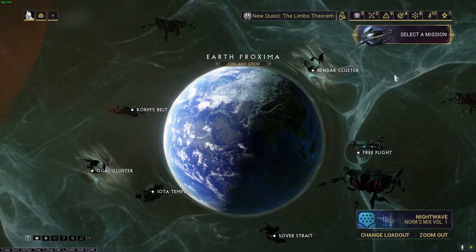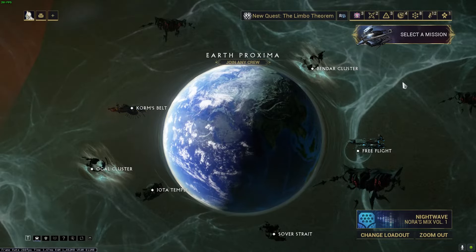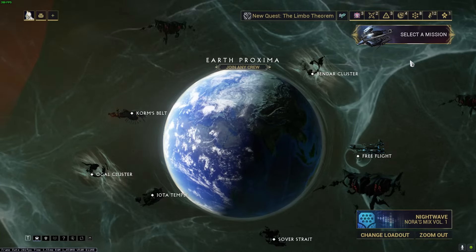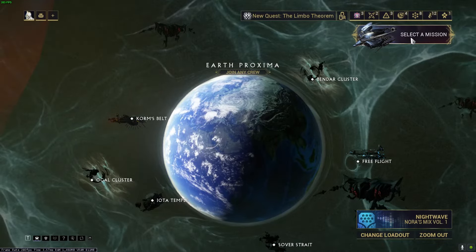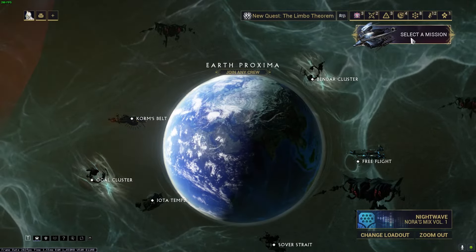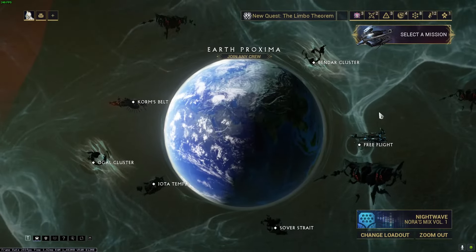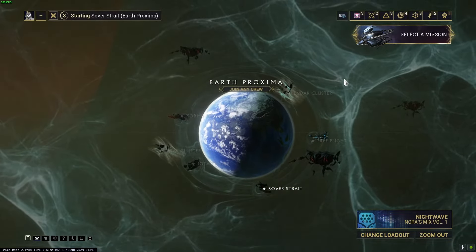Basically, when you go into Railjack, Cephalon Cy gives you one right away and it's equipped to the first empty gear wheel spot you have. I've moved mine since then because I've played with my gear wheel, and it's on there permanently whether I'm in Railjack or not. Regardless, if you're going to be playing Railjack at all, you need to know how to use this. I'm going to go into Silver Strait because it's super easy and I just want to show you how to use the Railjack omni tool.